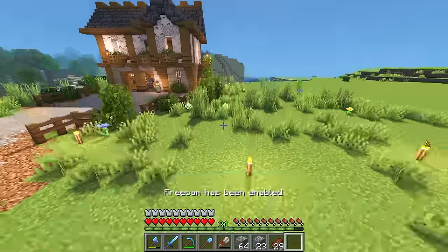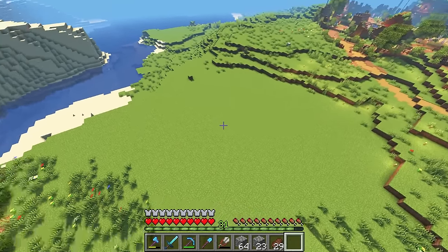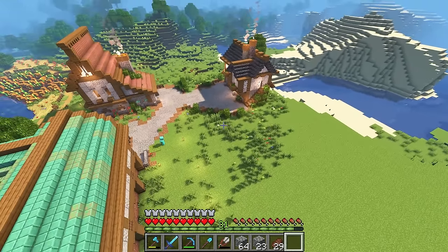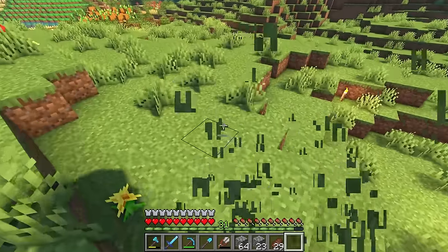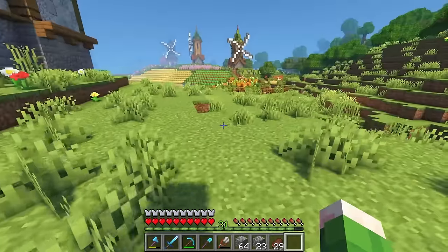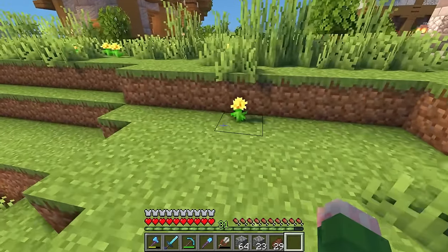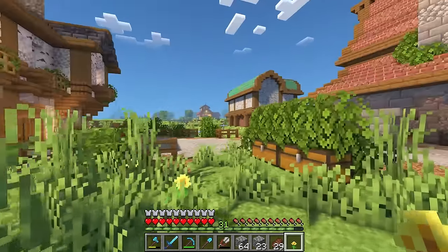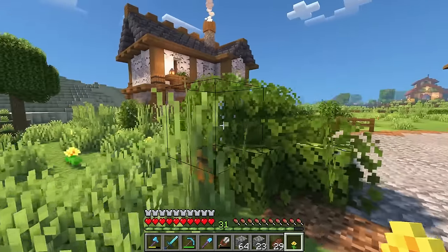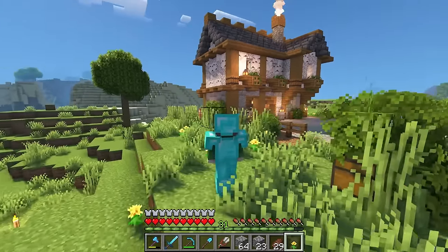Now, the age-old question: where do we put this thing? The amount of space we have here is pretty expansive — it could go anywhere. This area right here feels like a natural stopping point to the village. If we terraform a little bit to give ourselves more room, I feel like we could fit something nice here. Then this section of the village will be complete and we can keep expanding.